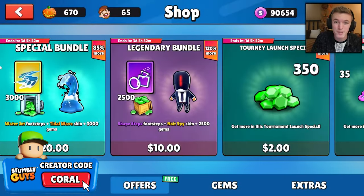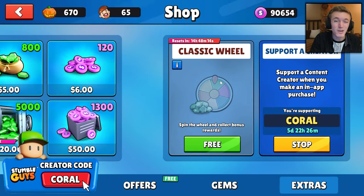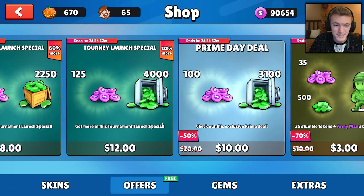I also want to quickly remind you guys to use code CORAL — C-O-R-A-L — in the Stumble Guys item shop. It helps support me and the channel, and I really appreciate every single one of you for using it. It expires every seven days so make sure you re-enter it every single week if you want to keep supporting me.